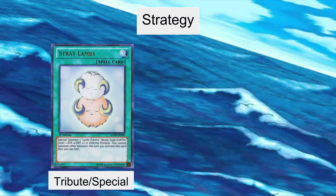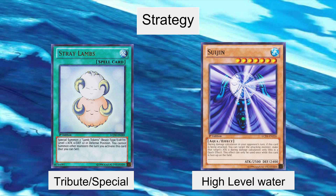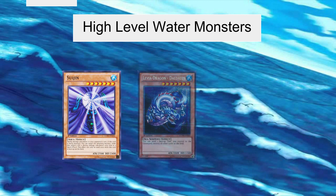Now I'll move on to how this deck actually plays out. The strategy for this deck is to summon high level water monsters using a combination of special effect monsters and spells. This deck will be a lot easier to understand once I've actually gone through all the cards, so I'm just going to jump straight into that.